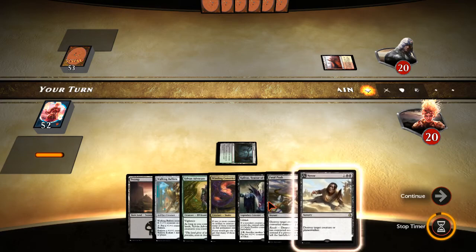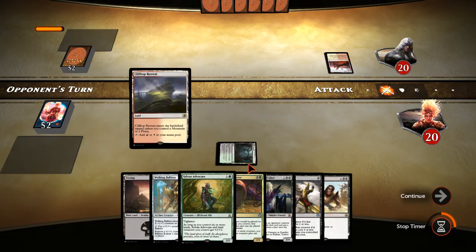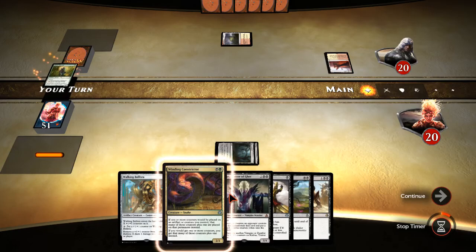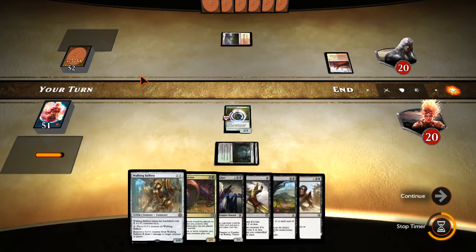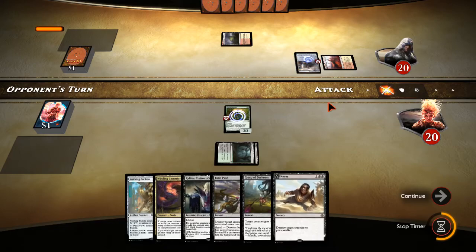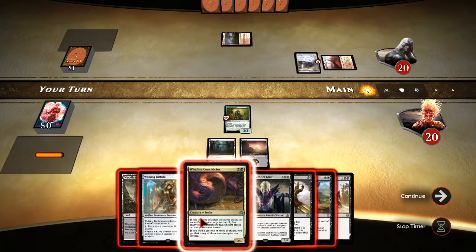You want a removal spell on the draw if your opponent's off to a quick start, and two is fine. Here come the Needle Spires — will it be that arch nemesis? Sylvan Advocate is always a pretty good draw. Tap land, tap land — giving us some time. I don't think we just want to slam a Constrictor; it almost always dies first. Constrictor's a little lightning rod, so let's hold it and get Advocate on the board. Hopefully we'll get plenty of good examples of when to cast Winding Constrictor this week.